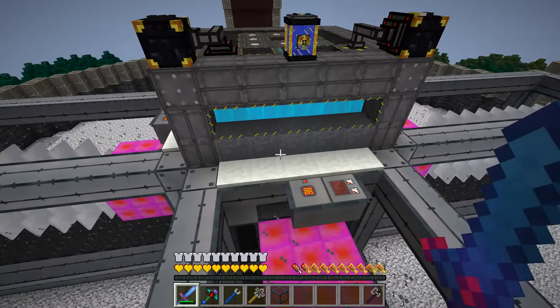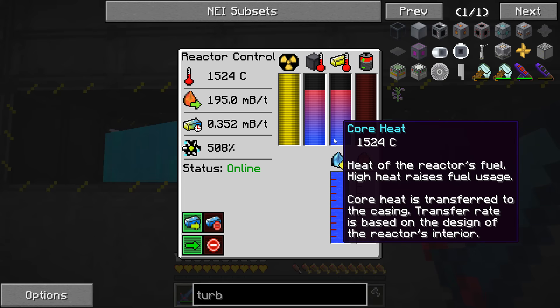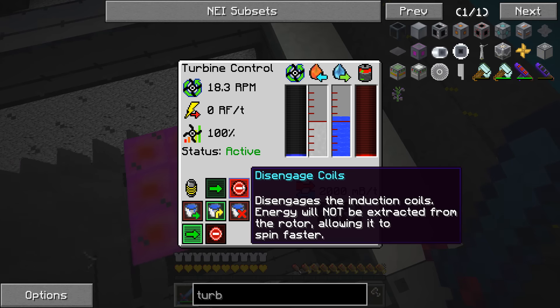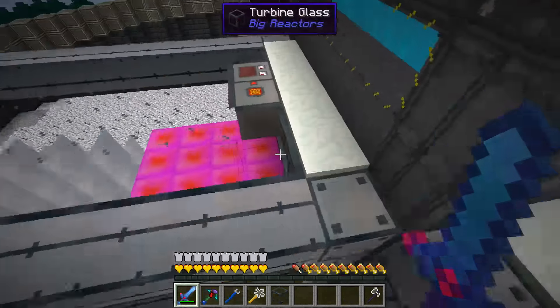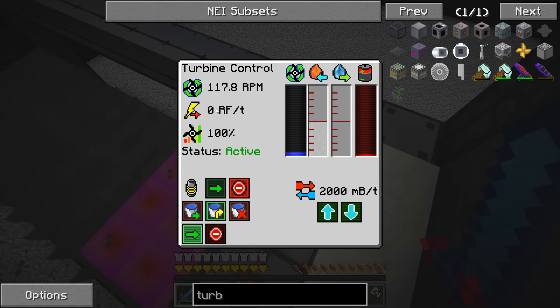I think we should be able to run. The fluid ports are set to start feeding the steam in. One thing I should have done before continuing to build these turbines was to warm this up, because it takes a little while — but actually we've got steam and I think we're ready to go. Let's give it a try. I'll disengage the coils so it gets up to 1800 RPM as quickly as possible — let's turn this off and turn that on. The turbines are rolling; they're just not clutched, not connected to the engine producing energy.